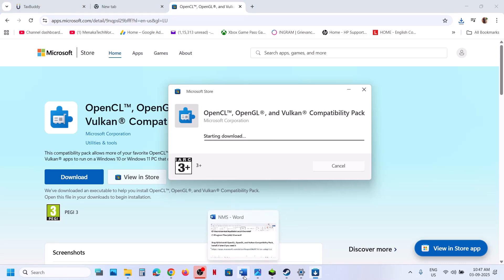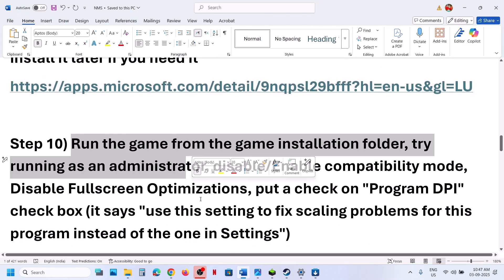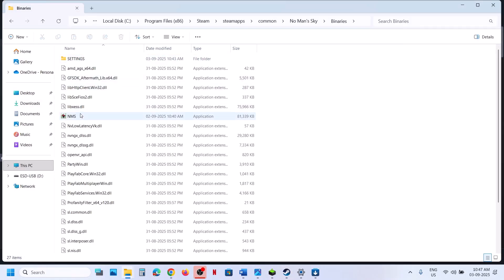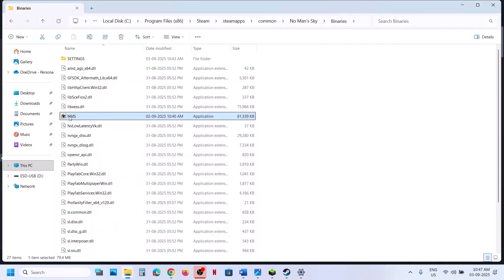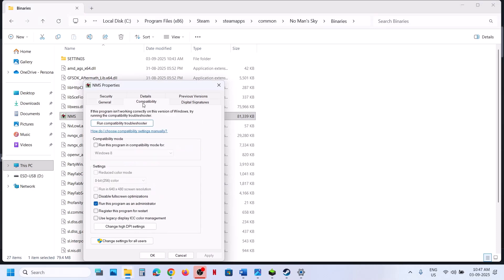If still not working, try running the game from the game installation folder. Right-click on the game, select Manage, then Browse Local Files. Open the Binaries folder, double-click the executable to launch the game. If still not working, right-click the exe, go to Properties, and on the Compatibility tab check 'Run this program as an administrator.' Hit Apply, click OK, and launch the game.